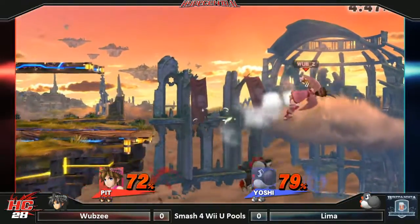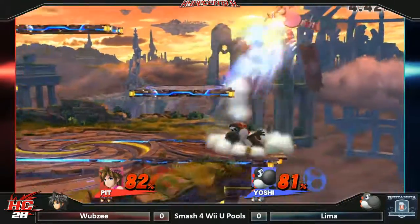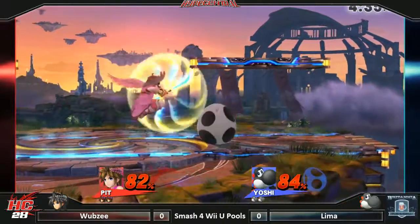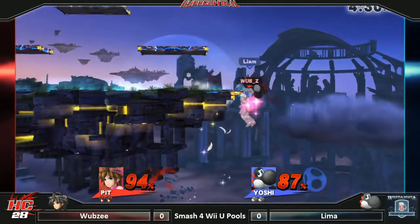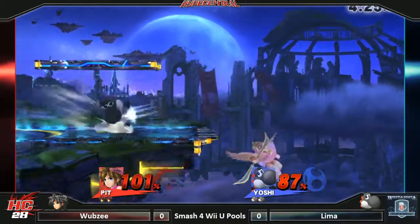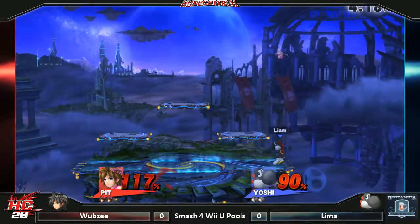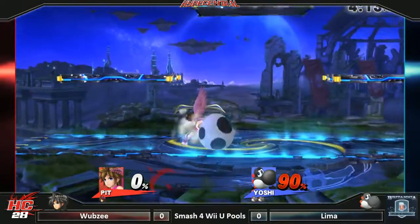Up tilt, off smash, neutral air. Almost getting the raid off the recovery. We have some eggs to try to reach him. Up smash, down smash — and now we have Lime in the lead. A stray arrow catching him off guard, back air. One thing Lime really enjoys doing is whenever he sees an opportunity he will jump off the edge and go for it. A very nice read with the up smash, waiting patiently for the shield to drop, and we have Yoshi coming into the lead.